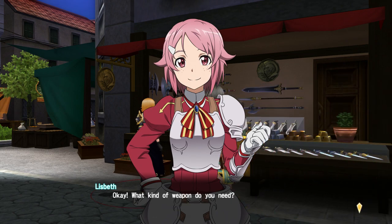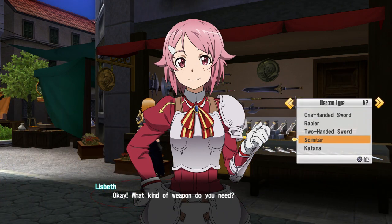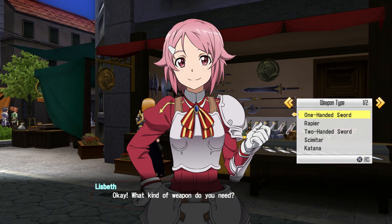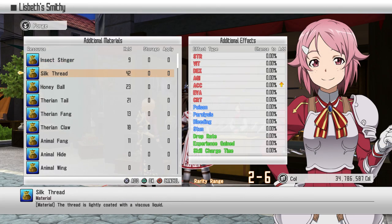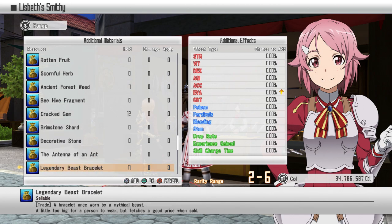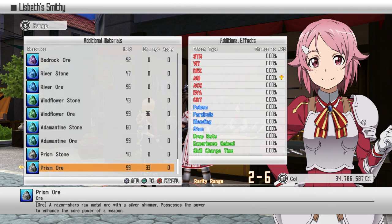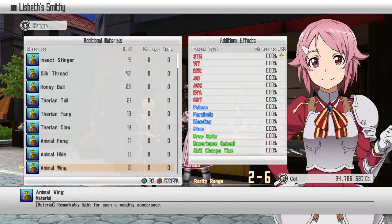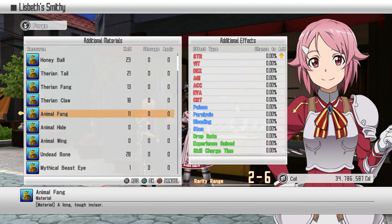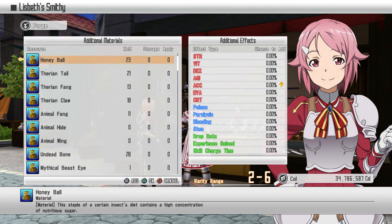It costs 3000 coal to actually make a weapon. You pick which weapon type you want. You'll get different types of materials that you can find in the game — you'll generally find them inside this list — and it'll tell you which parameter those materials can actually affect. So for example, this one will increase evasion and it will increase the chance to add evasion to the weapon that is going to be created. So you can go through your different materials and add ones that will increase the chance for a certain parameter to be added to the weapon.